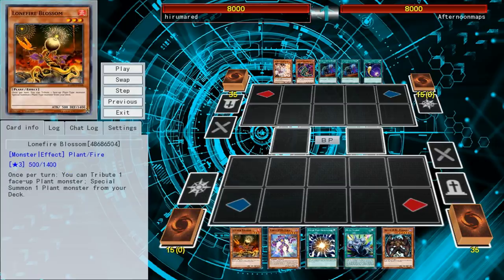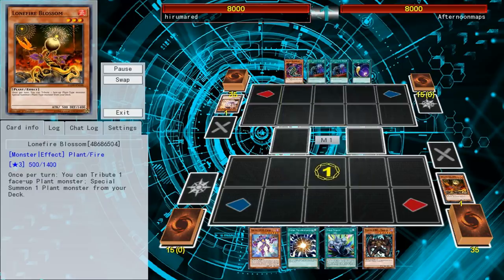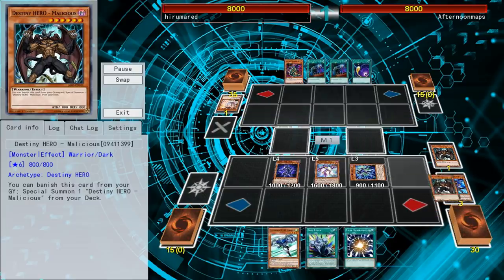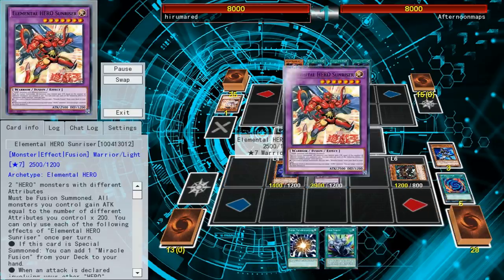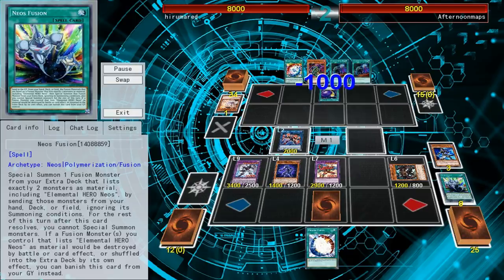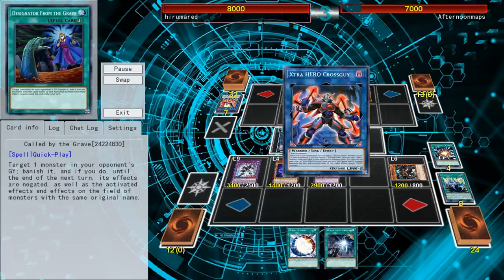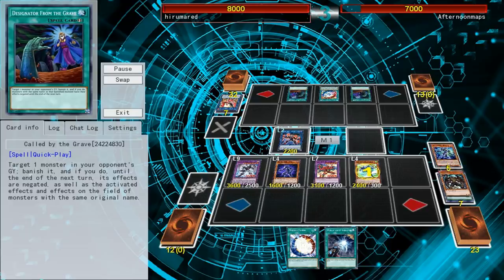Next duel — another Lonefire Blossom, and another Ash Blossom in their opening hand, so that's not going to happen. Lonefire comes out and gets Ash Blossomed, no surprise there. But I have Faris and a Malicious in my hand, so perfect — plan B strategy. Increase is going to give me a ton of cards on the field. I just love the Hero Engine right now. Crossguy brings back Malicious, then Sunriser searches out a Miracle Fusion, and finally Neos Fusion — always the last thing I do for the turn because it locks me out of summons. I ended it on Kluger, my opponent didn't have anything, and I Stratos'd their entire back row just for safety. Turns out there was nothing to worry about — they quit out.